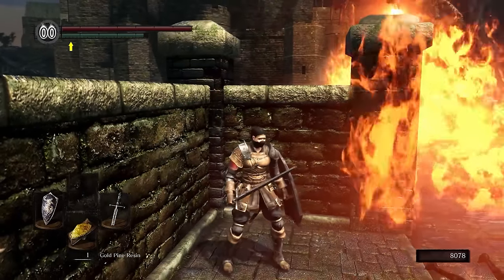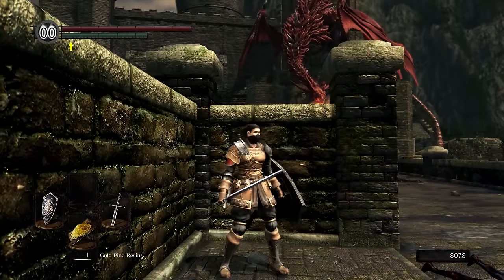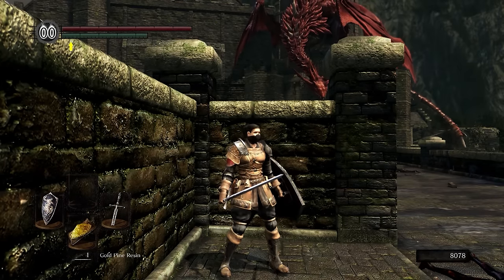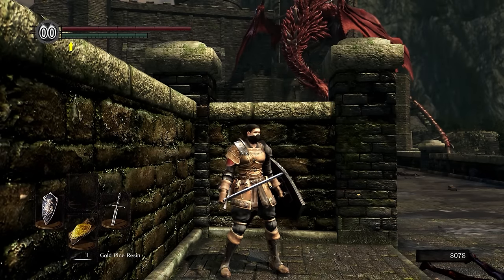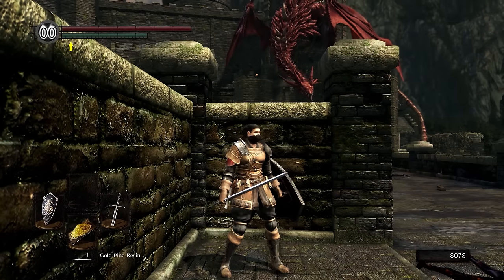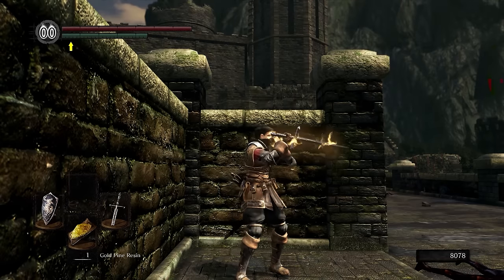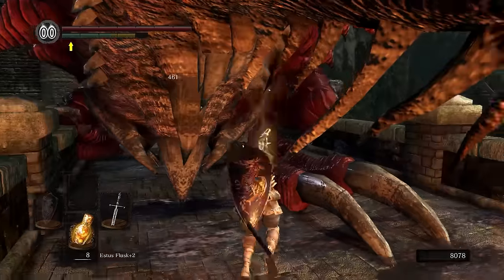Now lastly, I'll be showing you how to kill the Hellkite. At this point in the gameplay footage I have already done Anor Londo, so I'm pretty strong. I'll be using the Silver Knight's sword plus 5 and also a gold pine resin, which is kind of overkill, but it shows how weak Hellkite actually is. What I usually do is just wait for him to jump on the bridge, go to his leg, and rush him as fast as possible.